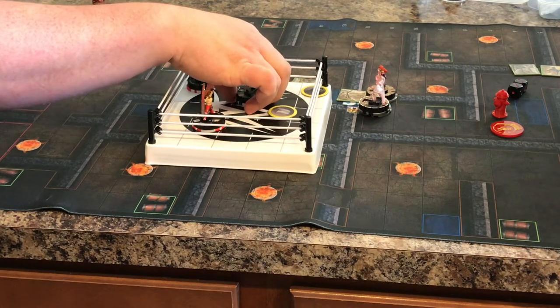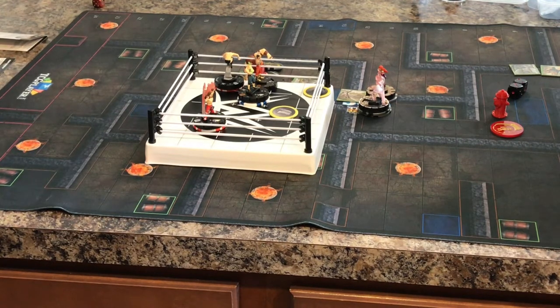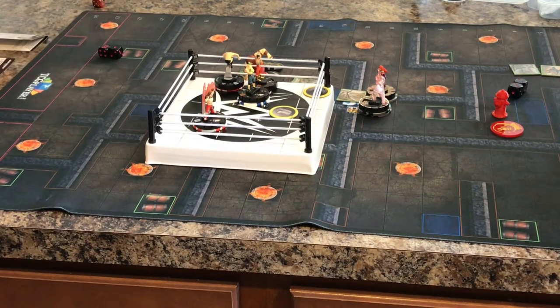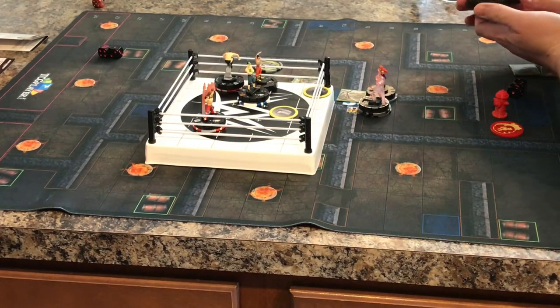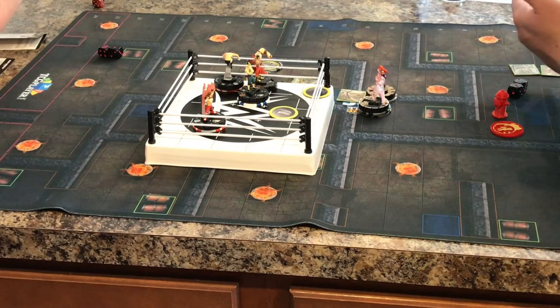Nimble sidestep over here. 12 on 18 - for three damage. That's going to shut off my defense power. He has knockback - that's irrelevant against Juggernaut. And he has Giant reach - one, two, three. Second token for him.